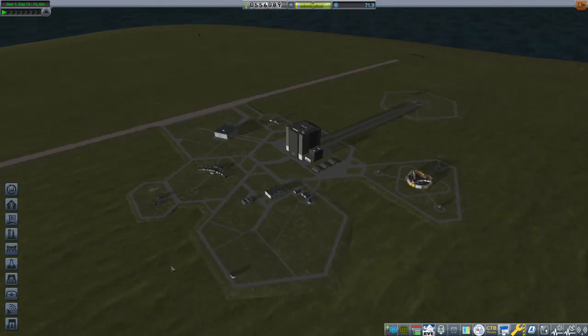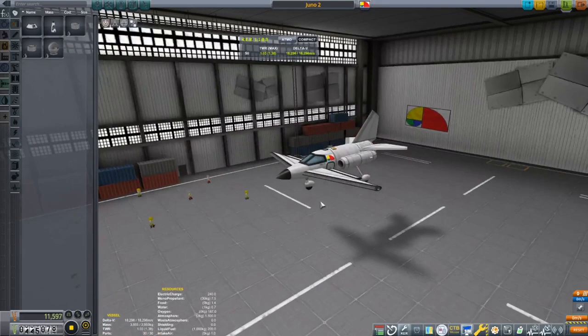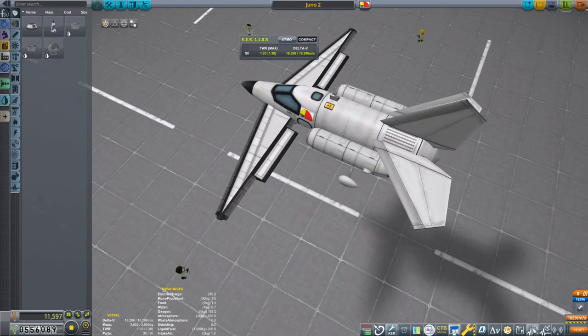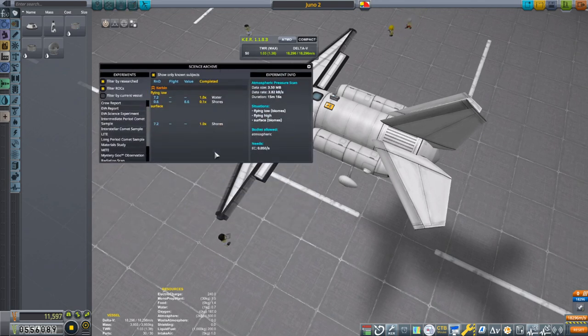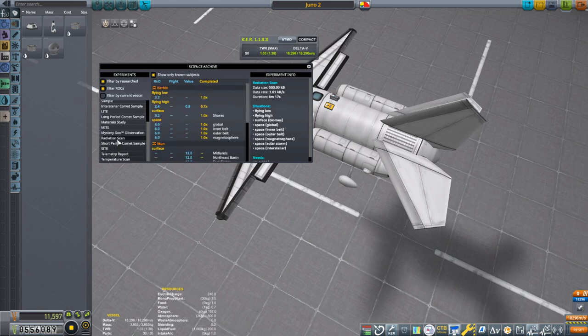In my mind I still want to do another flight. We've got this plane — let's put it to use. Let's get Valentina to fly it. Let's look at our science options. The telemetry report is biome specific, but the radiation scan is not — it's only flying low. So that's coming off.